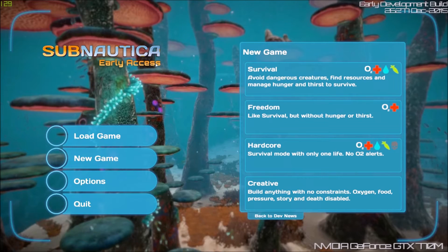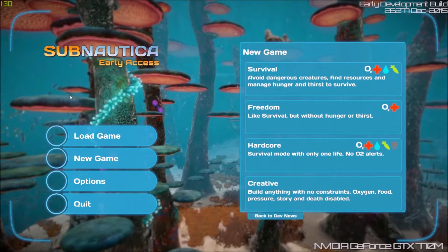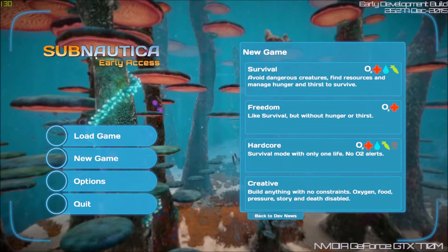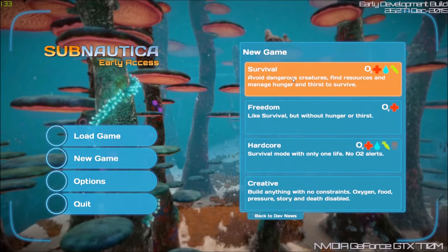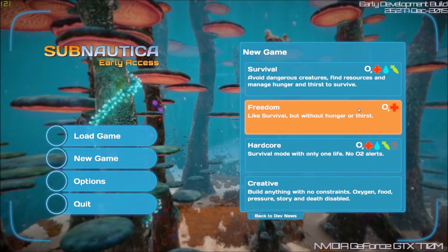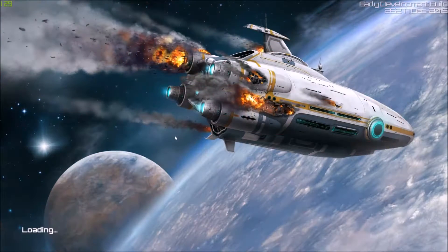Hey everybody, this is the BlueDooGamer and today we're gonna be playing some Subnautica. I've had this game for a little while but I haven't put too much time into it, so this is for the most part going to be a fairly blind playthrough. I'm gonna play on Freedom mode - I don't want to have to eat and drink. I know it's kind of a cop-out but whatever. I'm going to most likely just cut through this loading screen, it usually takes a while.